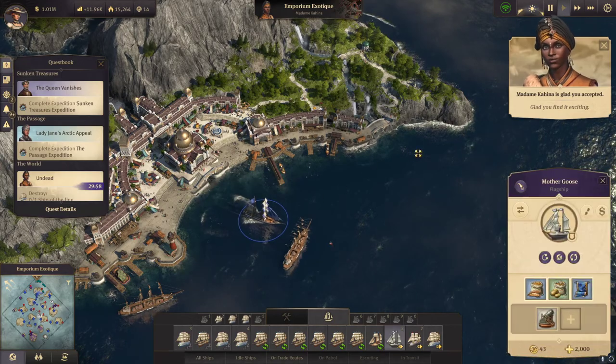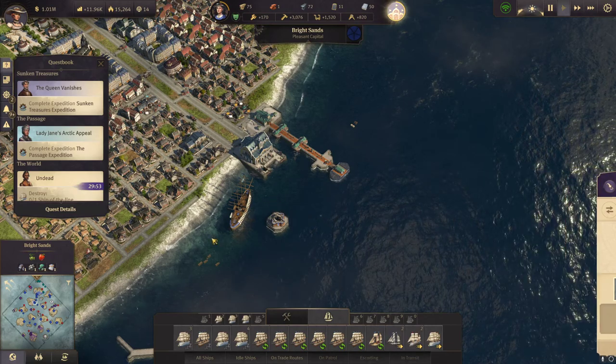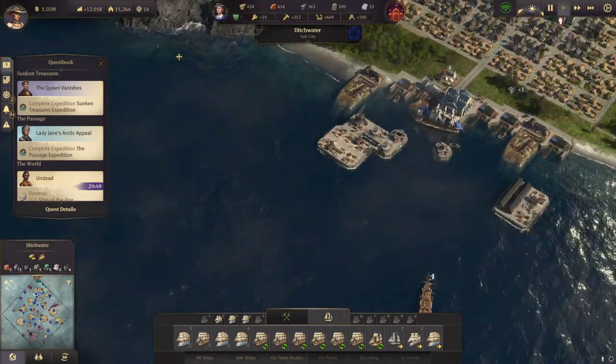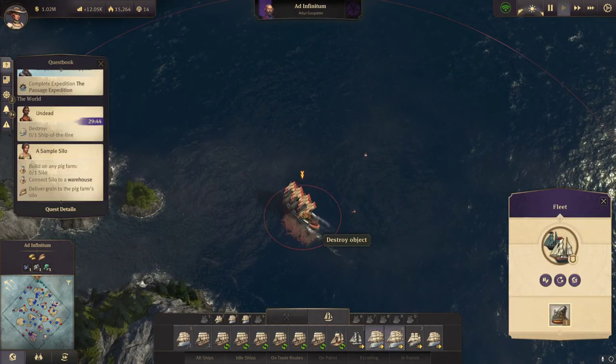There's a quest to destroy one ship of the line. That's okay — I have more than enough. Actually there are two here, that should be enough to get that done.